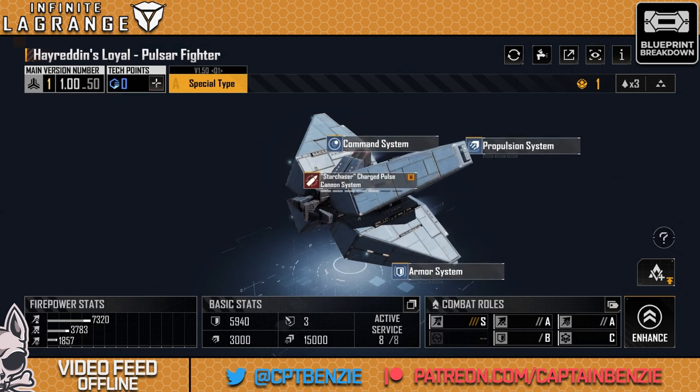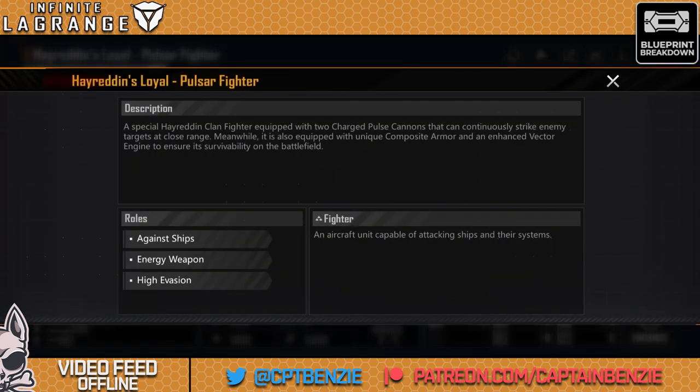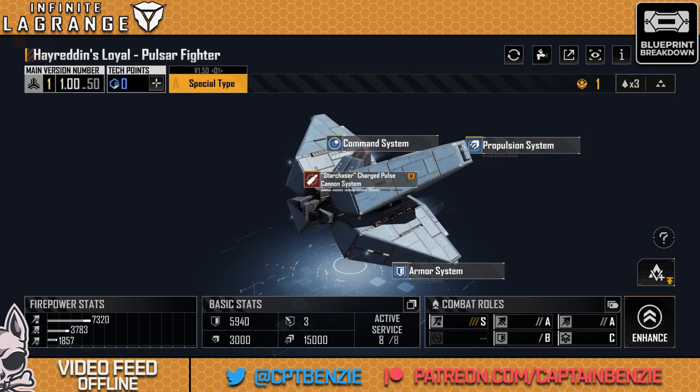Let's have a look at its roles. It's a special Hyrodin clan fighter equipped with two charged pulse cannons that can continuously strike enemy targets at close range. It is also equipped with unique composite armor and an enhanced vector engine to ensure its survivability on the battlefield. Its roles are against ships, using energy weapons, and high evasion. It is a medium fighter, so if a ship can launch fighter aircraft it can launch these — which means you can put it in some of your early destroyers like the Tundra or the Ceres, and cruisers and everything above that.